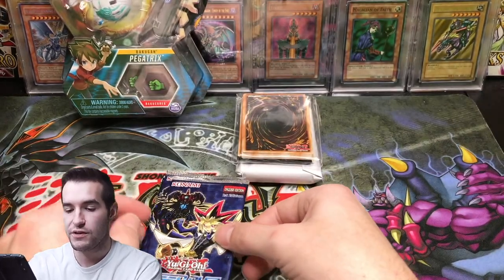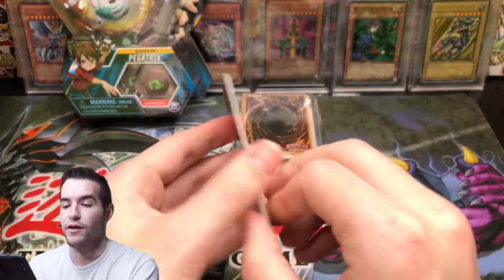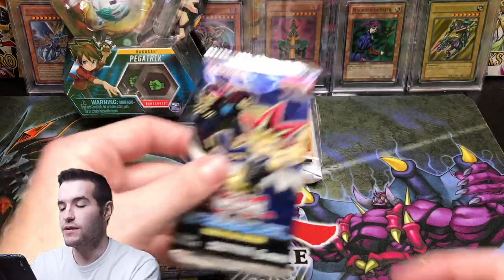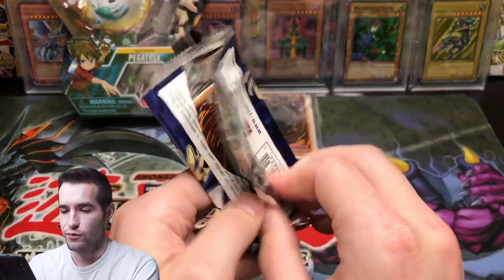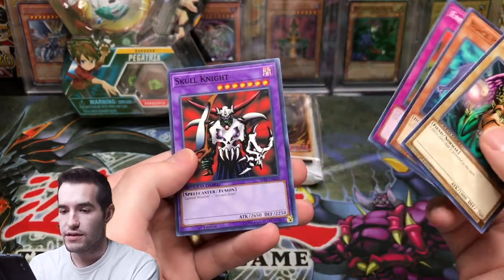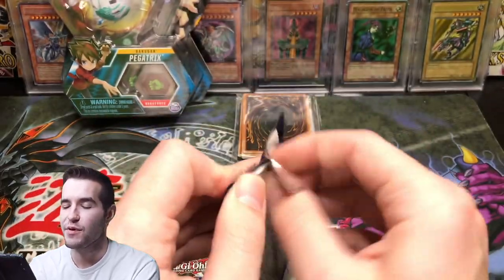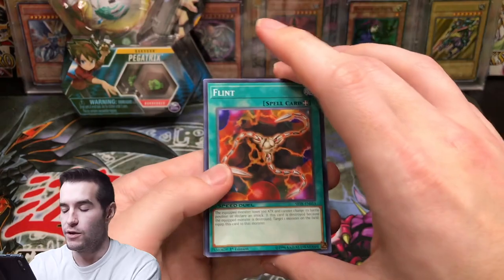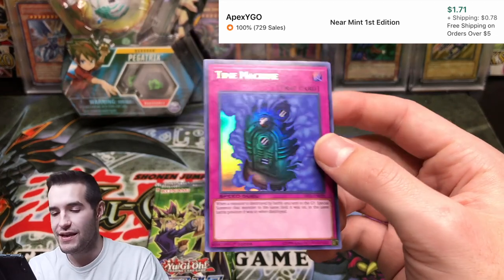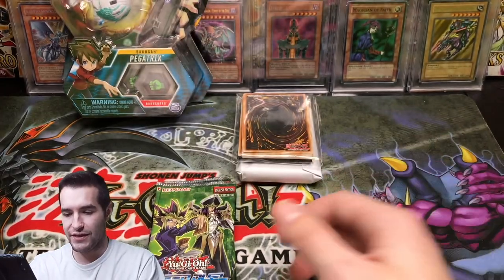There we go — Speed Duel: Trials of the Kingdom. I don't think I've opened this — well, maybe one pack for the every pack opening. Energy Drain, Double Cyclone. Ancient Brain, Skull Knight — that's cool. Can we get a foil out of Trials of the Kingdom? Hit the like button if we can do it. Here we go — Time Machine, ultra rare! I think it's the highest rarity in Speed Duel. They just have ultra rares and supers, right? So we got the best — we got the ultra!